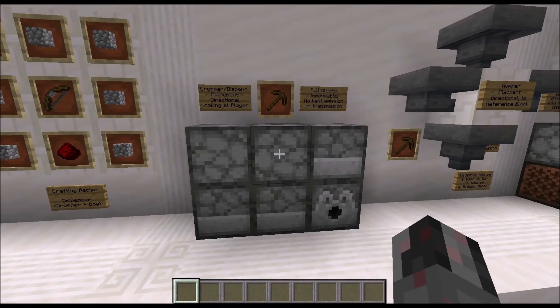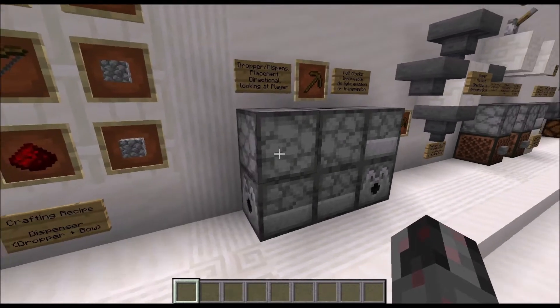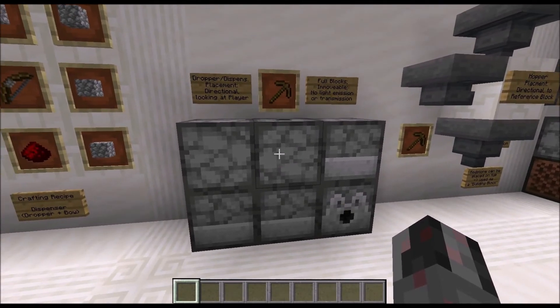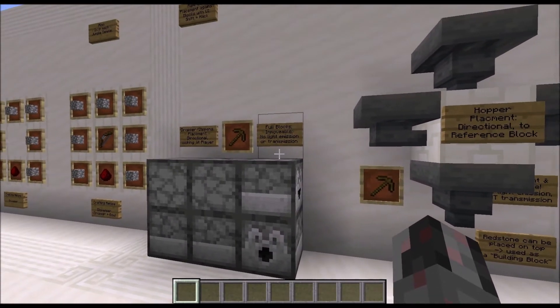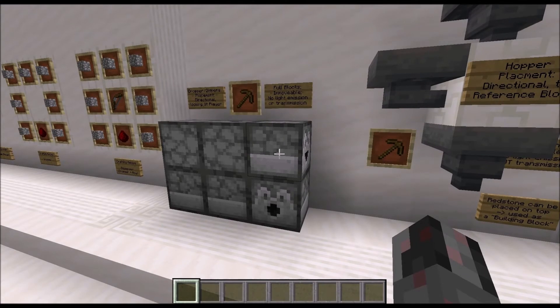Next let's talk about the blocks themselves — first the Dropper and the Dispenser, since they are very similar. Both are directional blocks that can be placed in the six primary directions and are always placed so that they are looking at the player. If you want to mine them you will need a pickaxe — a wooden pickaxe is enough. Both are full blocks so they can transmit Redstone Power. They are immovable blocks and they don't emit or transmit light.